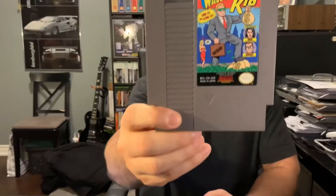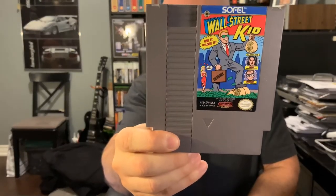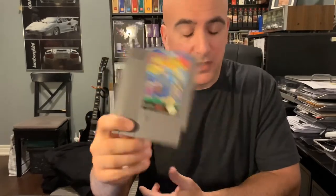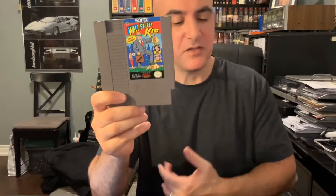Next is a game that could be kind of fun if you're into that sort of thing — this is Sofel's Wall Street Kid. You need to prove yourself as a good stockbroker. You get $500,000 in seed money and the goal is to grow it to $2 million. You've got a girlfriend to spoil, you're investing in the stock market, and if you do well you get bonus features like going shopping. If you're into thinking games, this might be pretty good.